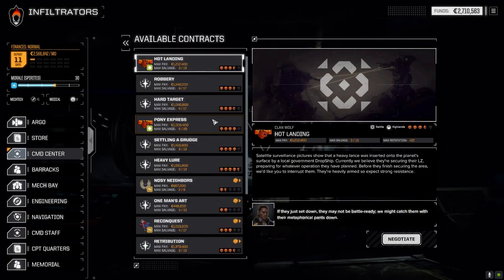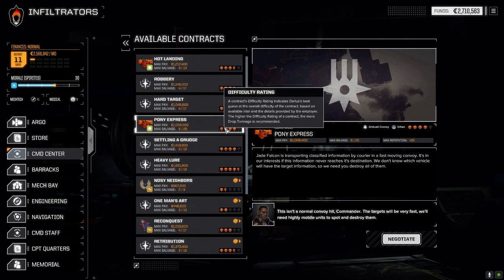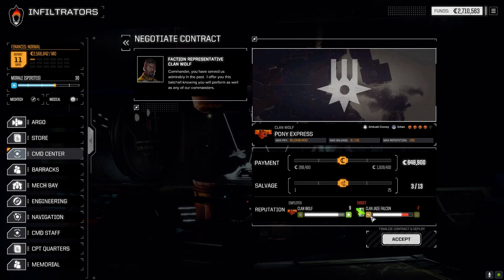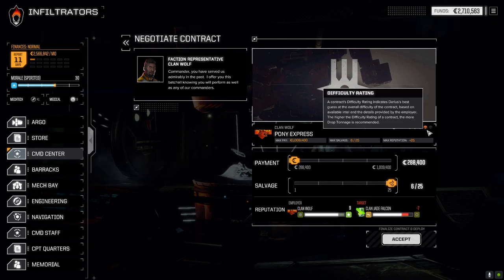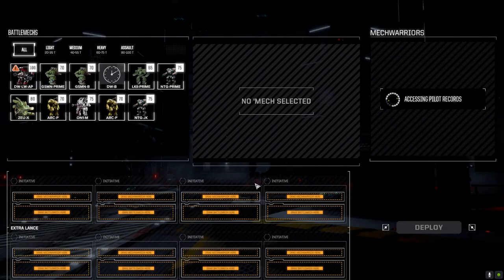I said I wasn't going to take the Pony Expression mission against Jade Falcons because I want to get rep back with them, but we're not going to get any more Jade Falcon missions on this planet. If we take this mission it's not going to damage our rep too much - it's only minus seven. We're at 16 so it'll drop to nine, not too bad, we can make that up.